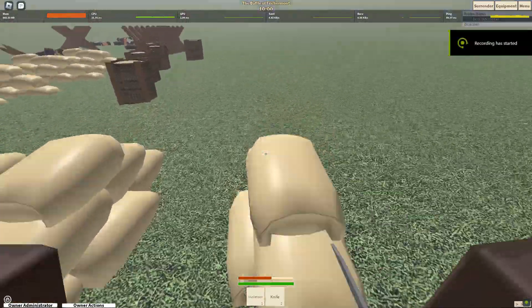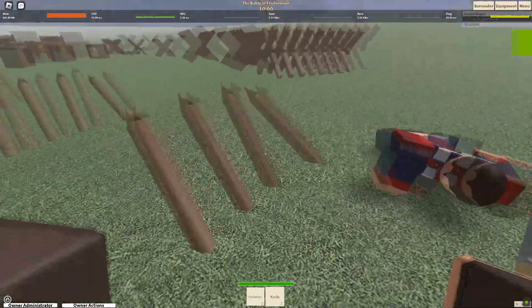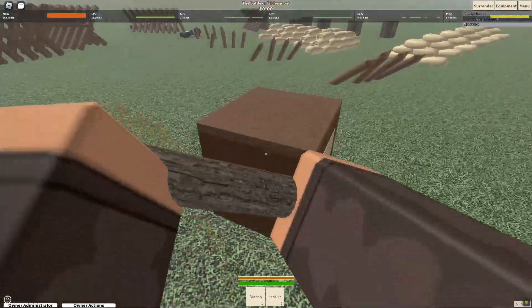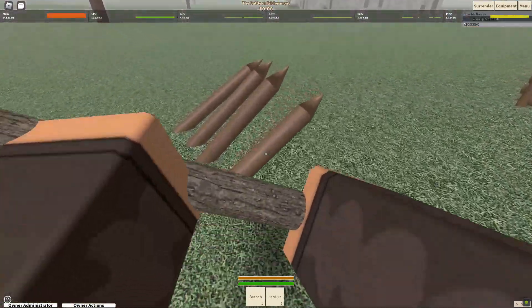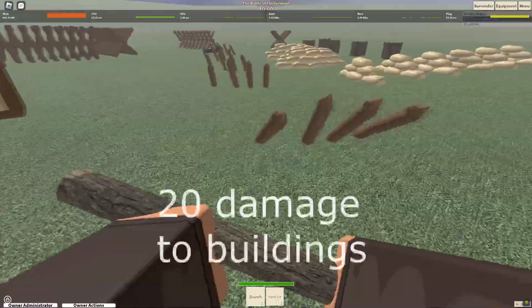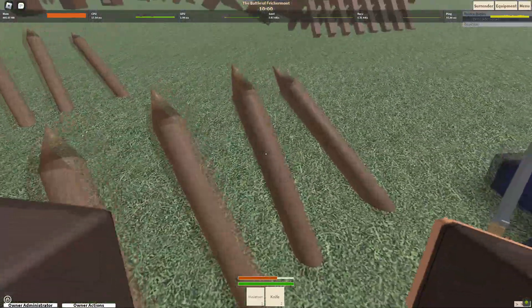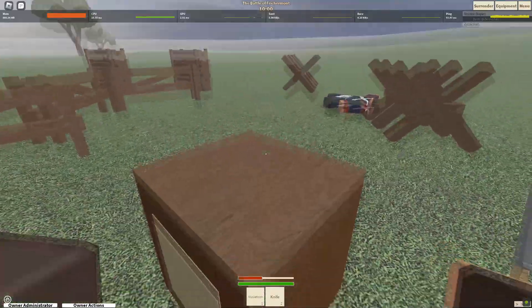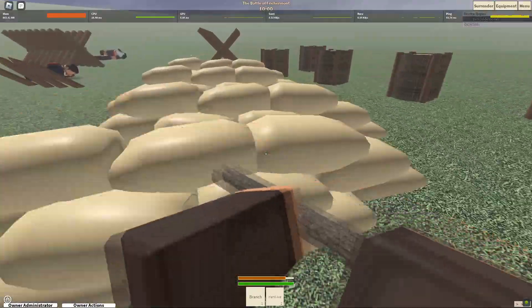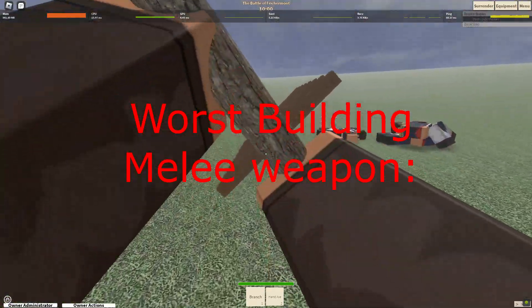The worst melee weapon against buildings is a tie between the knife and sickle, as well as the branch. The branch can do extreme damage against players; however, it is complete garbage against buildings, only doing a maximum of 20 damage. The sickle and knife do a construct damage stat of a measly 10. At least the knife and sickle have a lightning-fast swing speed, while the branch is significantly slower. The worst in this category, in my opinion, has to be the branch.